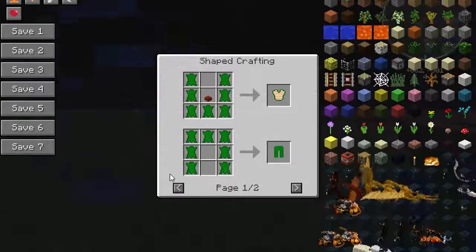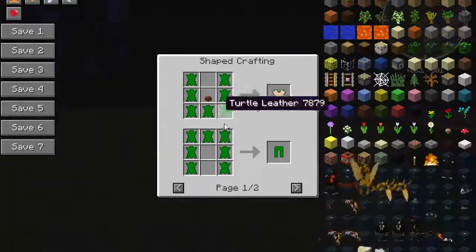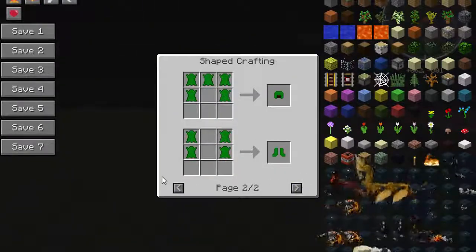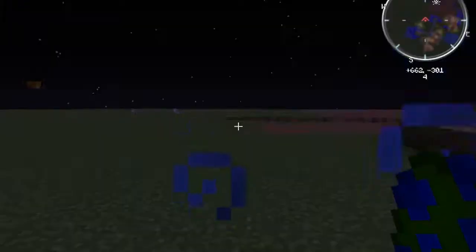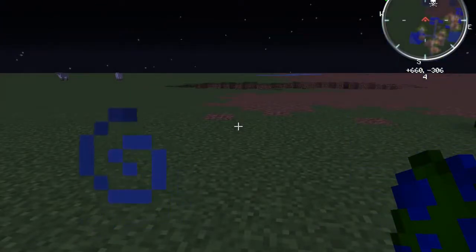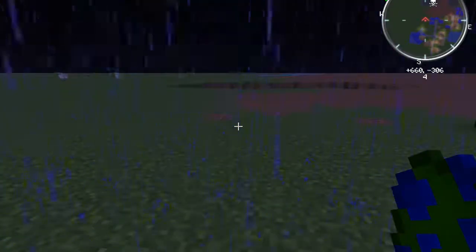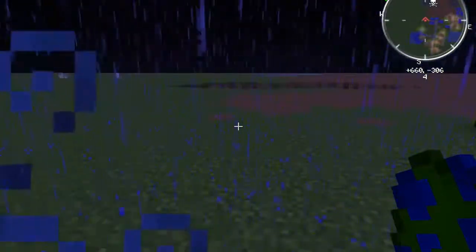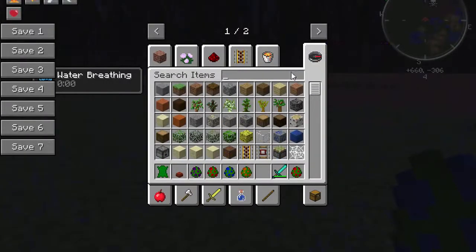I don't think I showed this, but other than the turtle shell replacing one piece, the armor recipes are the same as normal. Also, I didn't realize until editing that my mic gave out, so I'm adding this note in post. In the next few seconds you'll see that I found out the full set of turtle armor gives you water breathing.